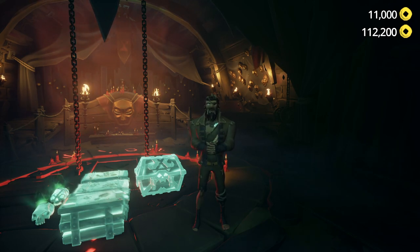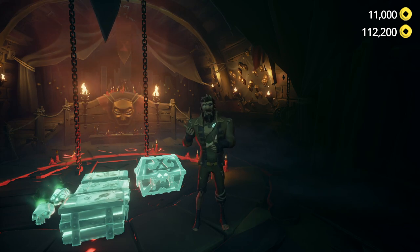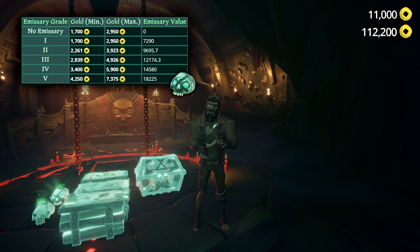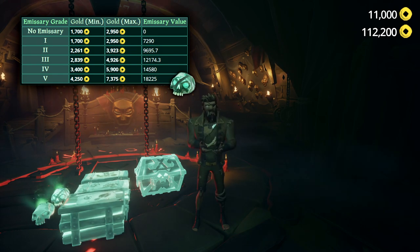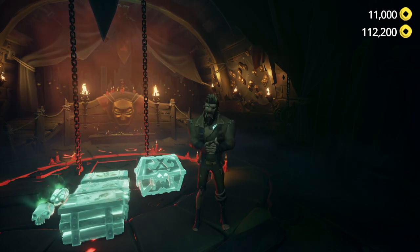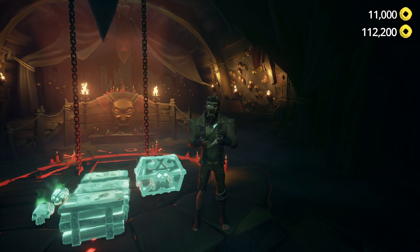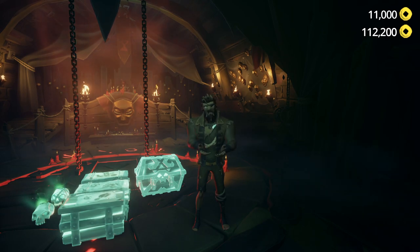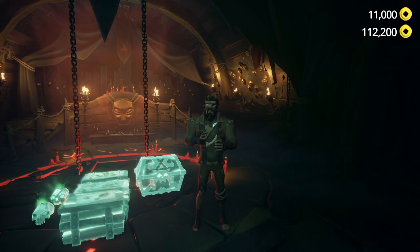Finally, the burning blade. You will receive around 13 to 15 pieces of loot. Two of these will be guaranteed: the cannibal crate of the damned at a maximum value of 2,750 coins, and a captain skull of the damned at a maximum value of 7,375 coins. Again, the rest of the loot will be an assortment of chests, skulls, and ashes. In my game, we received 4 chests, 4 skulls, 3 ashes, 1 captain skull, and 1 cannibal crate, equaling a total of 44,725 coins.